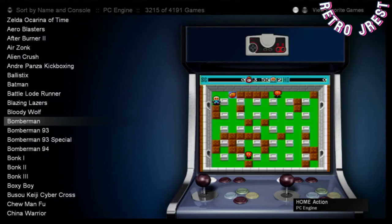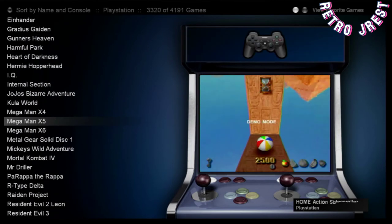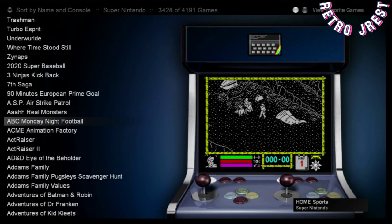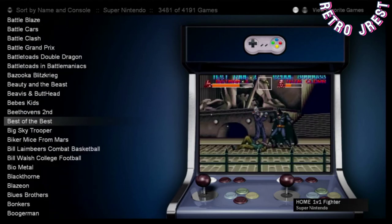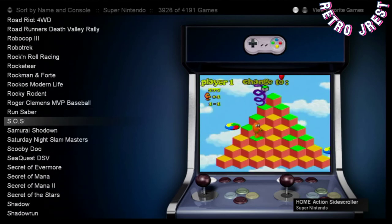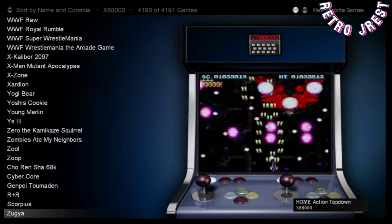This is the PC Engine. I've got to figure out how to add my PC games onto this. I did this by following tutorials on YouTube on how to softmod — it takes some time, but the reward is worth it. I'm not familiar with the ZX Spectrum system. Here's the Super Nintendo — a lot of Super Nintendo games.